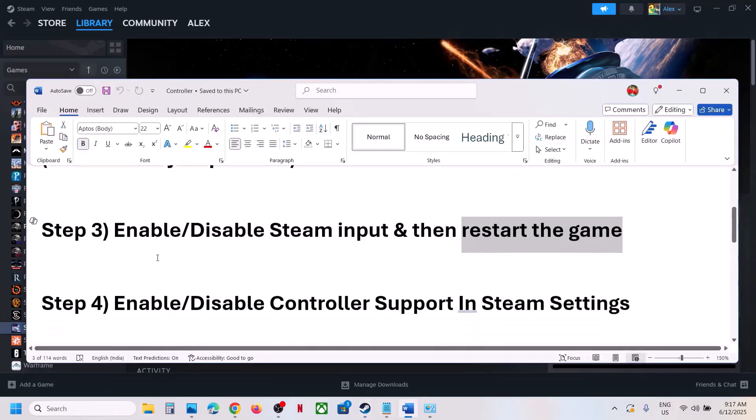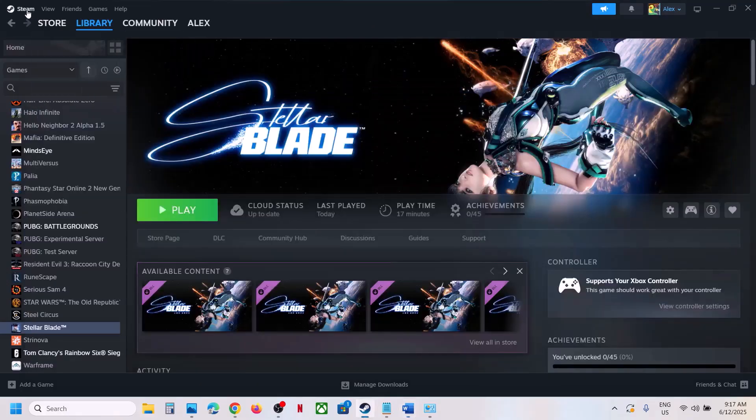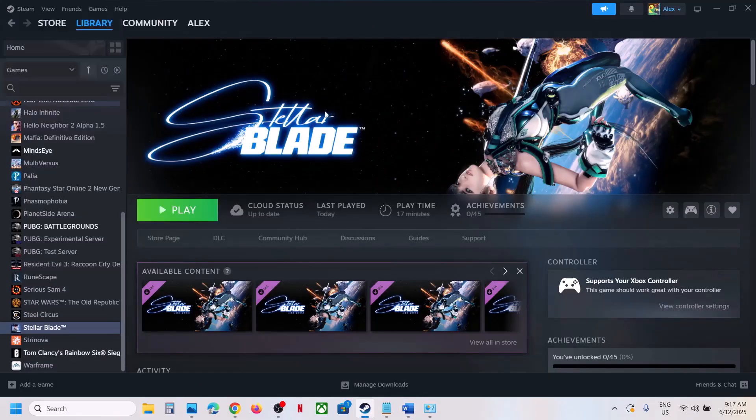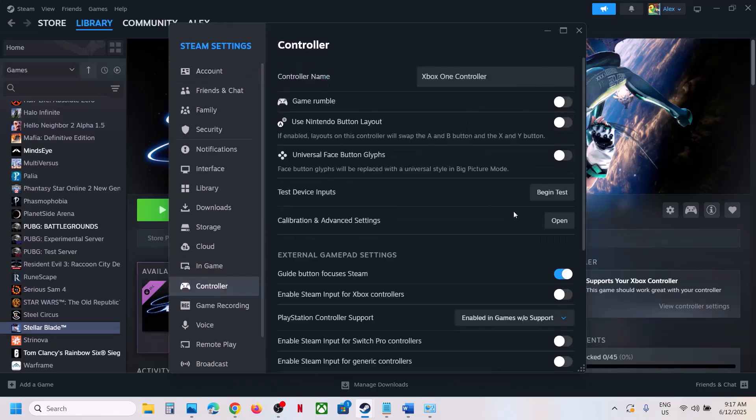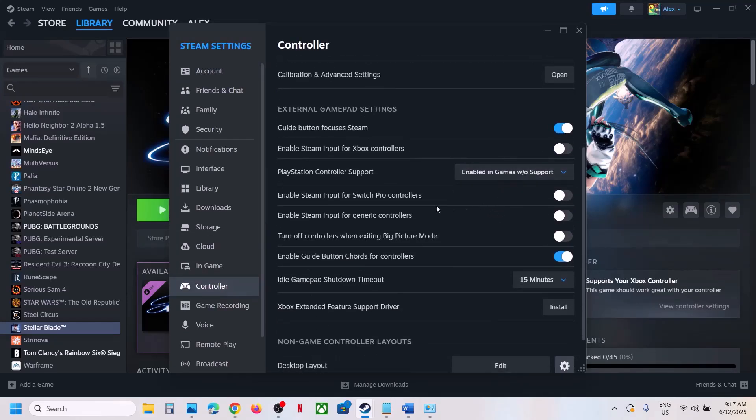The next step is to enable or disable controller support in Steam Settings. Go to Steam at the top left, then Settings, then the Controller tab. For Xbox controller users, you will see the option 'Enable Steam Input for Xbox Controllers.' If it's enabled, try disabling it; if it's disabled, try enabling it — check which setting works for you.